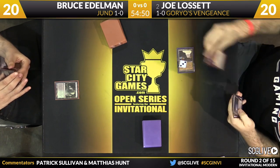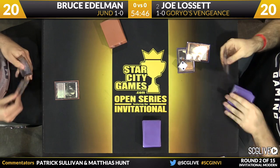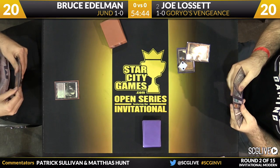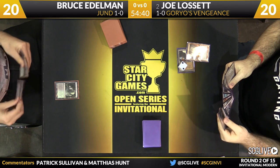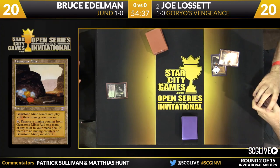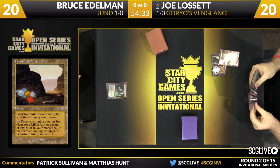Bruce is going to start on a Verdant Catacombs, and we get to see Joe start on a Gemstone Mine into Faithless Looting. You have to watch out for the early turns with this deck — Joe can win without wasting any time. What I really like about this deck is four copies of Izzet Charm, which is very powerful as a looting effect and also a way to push through your combo against counterspells. Very flexible card.